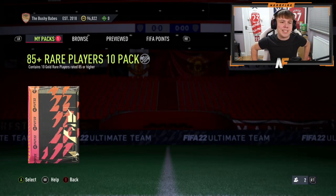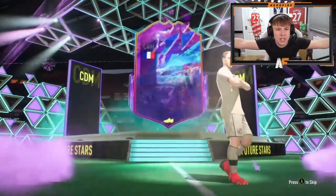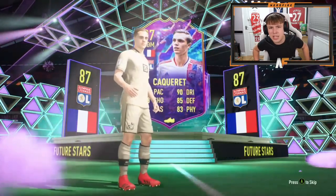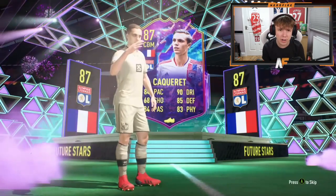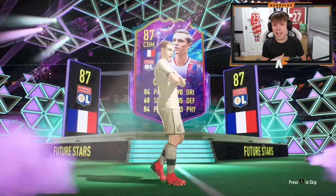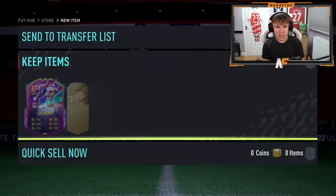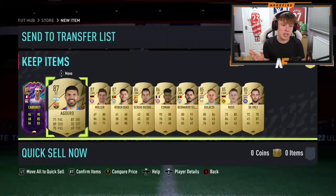Shout out to Bushler — pack number six. After this we've got a guaranteed Future Stars pack. Can this be the first Future Stars before that? He's cracked it open... YES! Finally! A French CDM — not too sure who this is, but 84 pace, 90 dribbling, 85 defending, 83 physicals. 90 dribbling on a CDM is very good. Let's see what's behind him — it went straight down to Aguero. High work rates too, very good as a box-to-box. He'd be even better with four-star skills but it's still a very good card. The first Future Stars — thank the Lord!